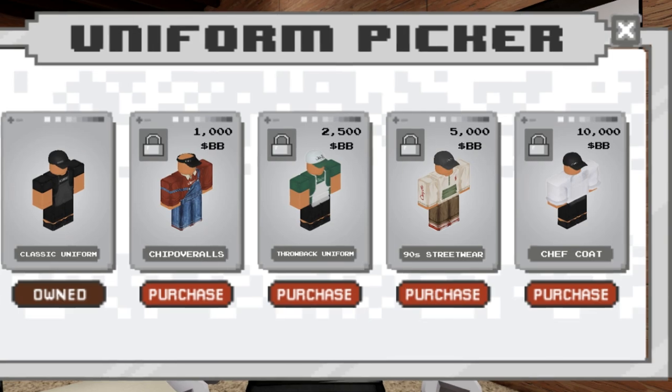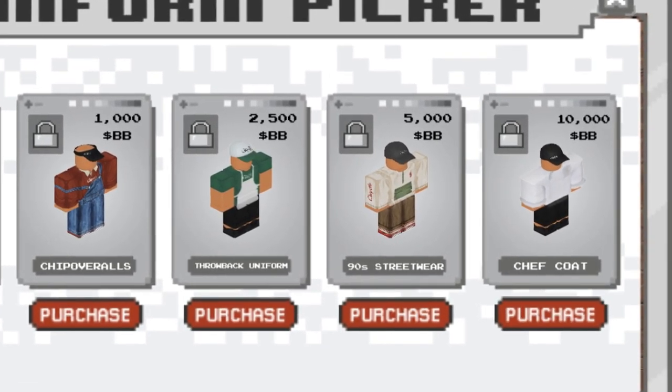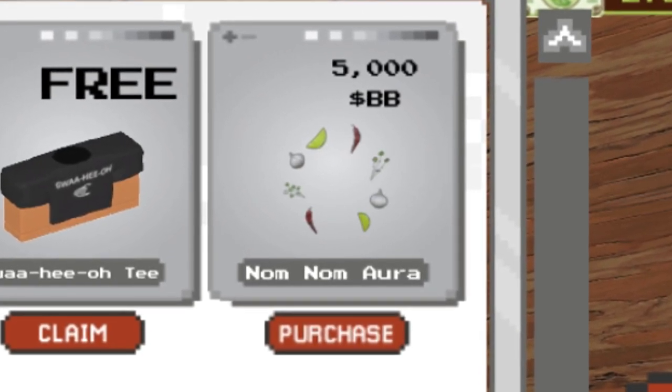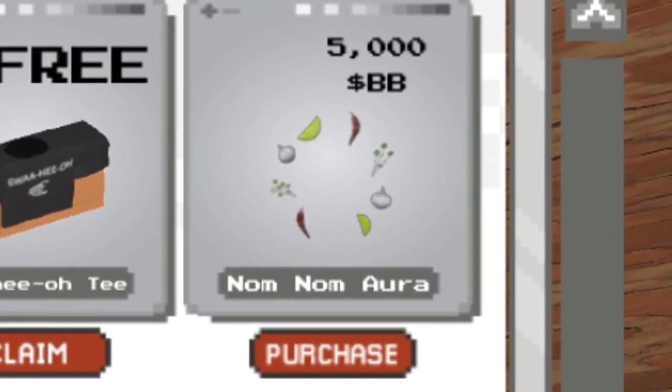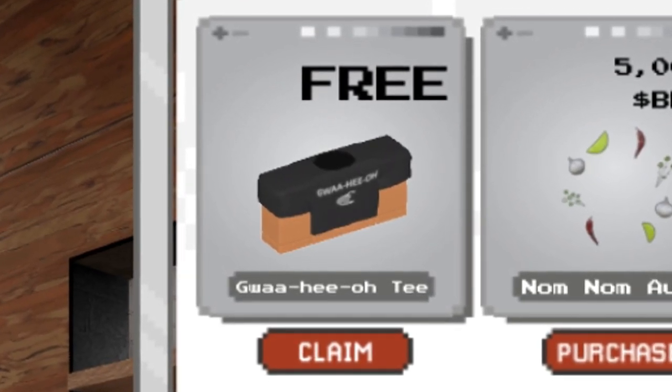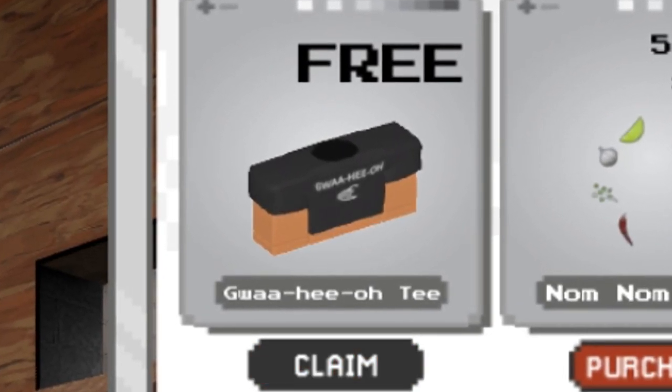What you need to do is go into the uniforms and purchase for 10,000 Burrito Bucks your Chef Coat, and then go into clothing and purchase your Nom Nom Aura for 5,000 Burrito Bucks — for a total of 15,000. Once you're done the mini-game at least once, you get the ability to claim the Guajillo Tea — just click that claim button.